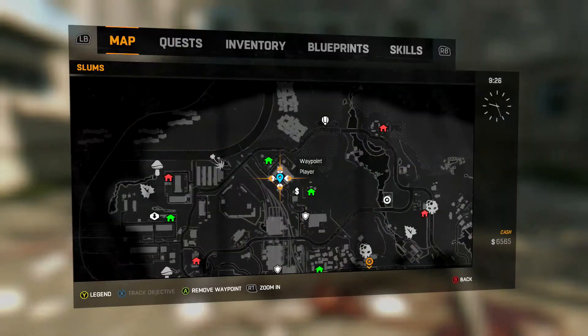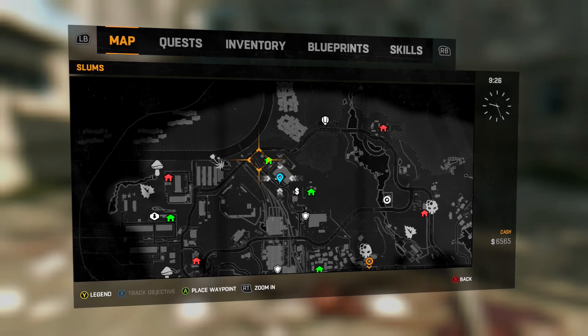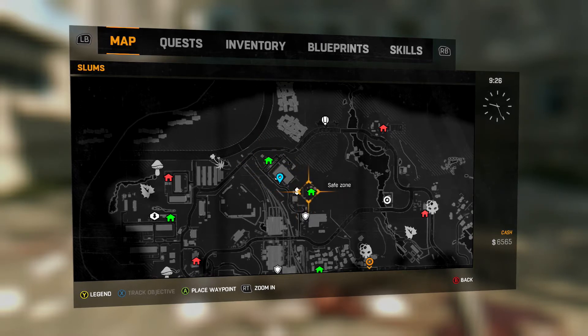I'm going to show you where it is on the map real quick. It's right in between these two safe houses that I both capped. This is the gas station sort of place where the guy is shooting on top. That's where that is, I'm pretty certain.